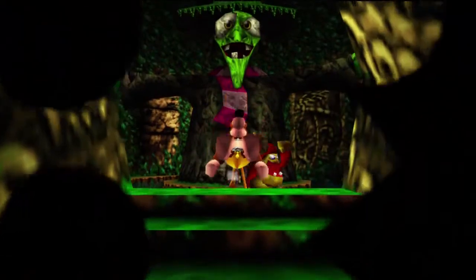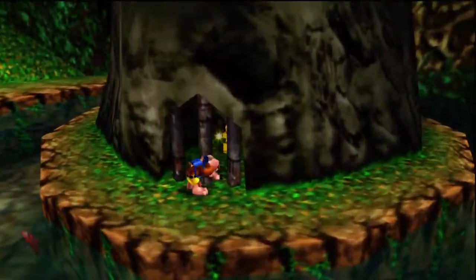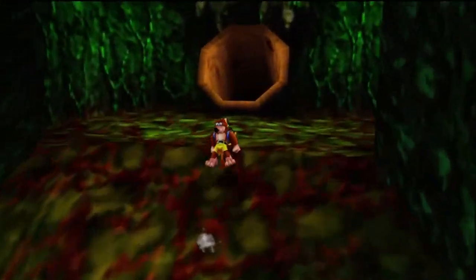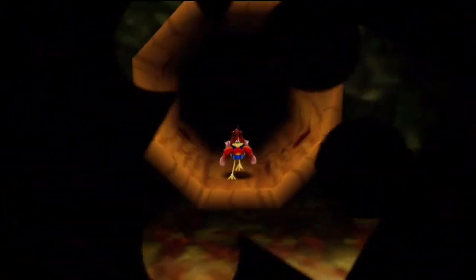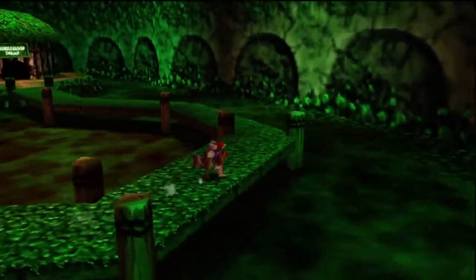So what we're going to want to do here — there's a big Grunty statue and there's a Jiggy in there. We'll get on how to open that later. But first, let's just go up this slope here and jump in. And here is Bubble Gloop Swamp.